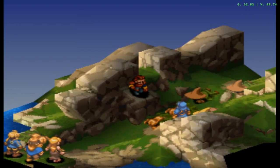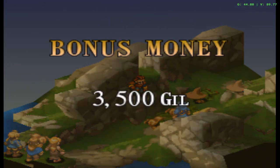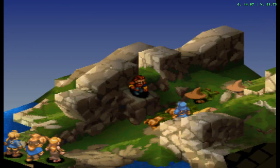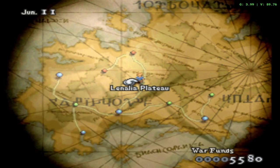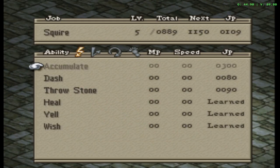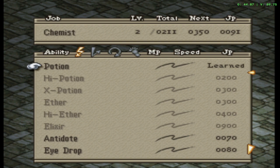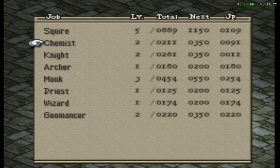I think the dispatch system is really good because that means you don't have to spend a lot of time in battles to gain JP. For characters like Ramza who can't do propositions, he's gonna have to get his JP on his own anyway. But for your other units you don't have to spend a ton of time in battles to gain JP. I think the dispatch system is really well done.